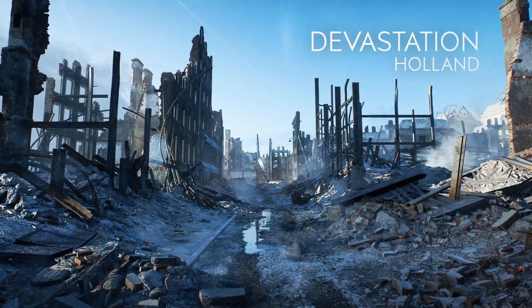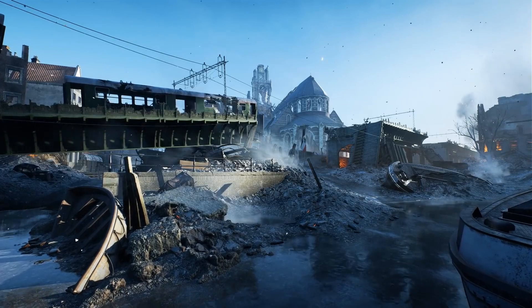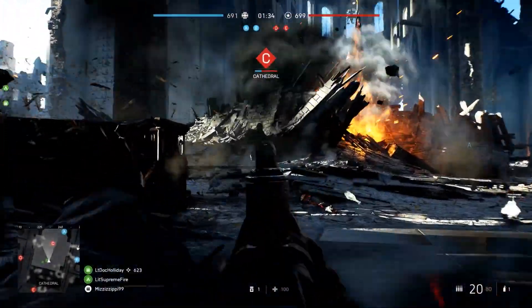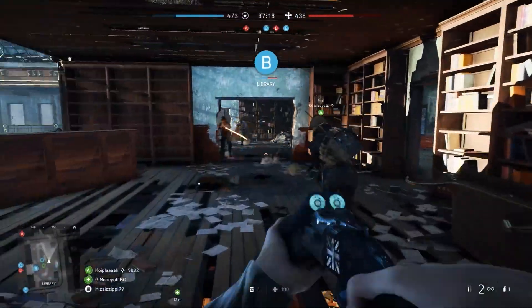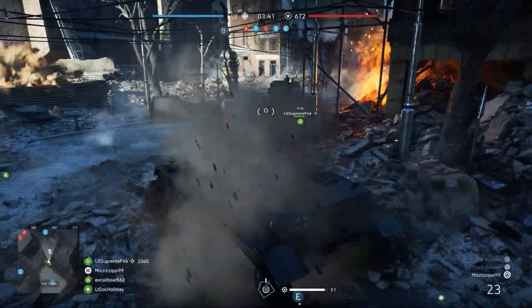In Devastation, you will need to adapt to a landscape of ruin in the aftermath of fighting in Rotterdam. On this tight, infantry-focused map, flush out enemies from the multi-story library, and command the terrain around the destroyed medieval church.